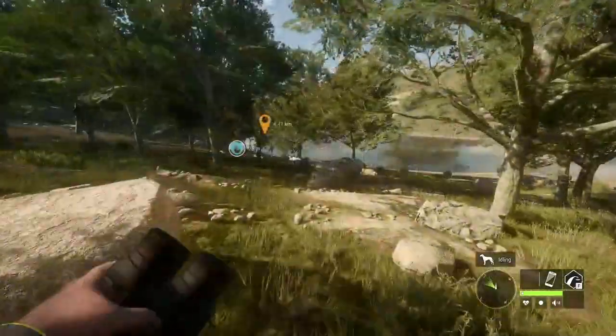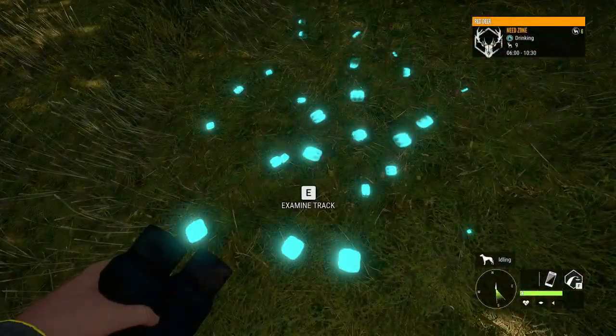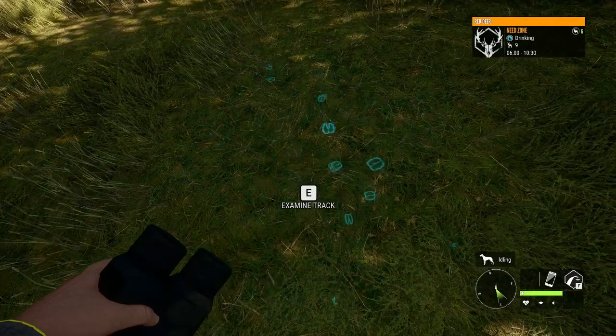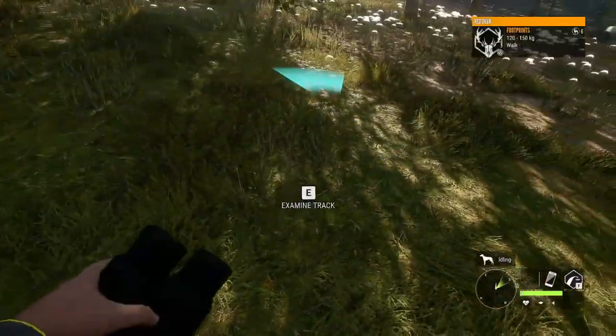Finding all your zones is time consuming — it is going to take you many hours. This here is a zone indicator, and just by picking this up, even with no Red Deer here, if you have never picked it up before it will give you the zone. It also will tell you, as you can see in the top right-hand corner, how many deer are in this zone.